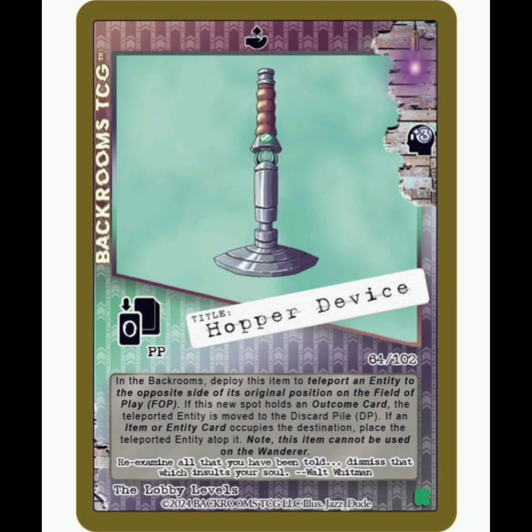So at number 9, we've got the Hopper Device. This is a hyper-rare item. It gives you plus 3 sanity when you use it. The idea is pretty unique — it essentially transports an entity onto the opposite side of the field of itself, kind of like when you're moving rooms. But if it has an Outcome card on the other side, like a Greener Pastures or a Void, the entity is just thrown into the discard pile, so you can literally send things away. It's awesome — very cool looking.